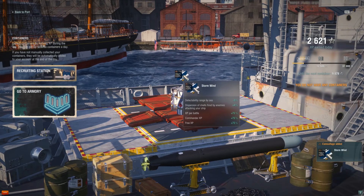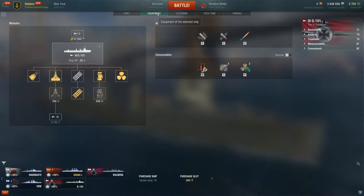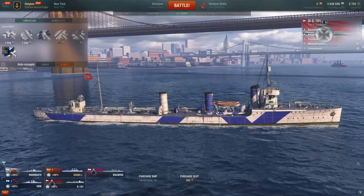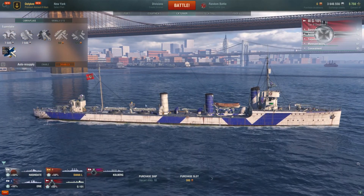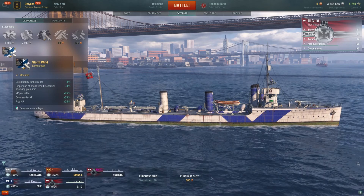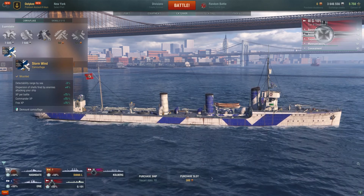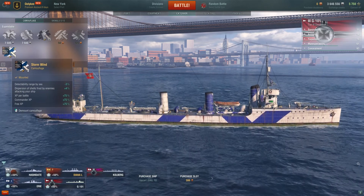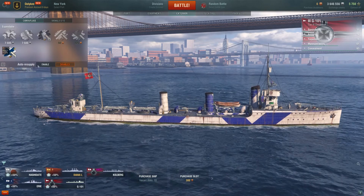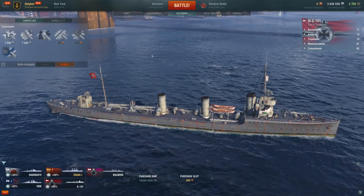We got camouflages. Let's talk about camouflages for a second - you're going to get a lot of them from everywhere: missions, whatever. Camouflages make your ship look different. This is a decent one - you're going to have palm trees, pink camouflages, this kind of stuff. Don't worry about it. Camouflages increase your XP per battle, commander free XP, and a lot of different parameters. Average camouflages increase things a little bit; special ones increase experience by 700. Those are rare. For now we're not going to use camouflages until we get to tier 4.